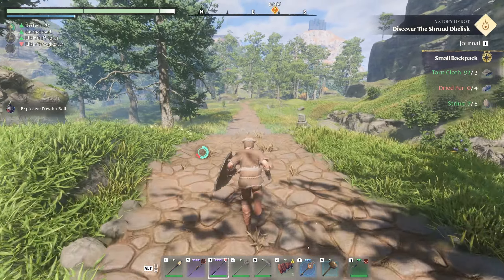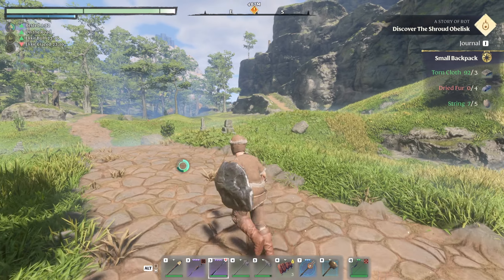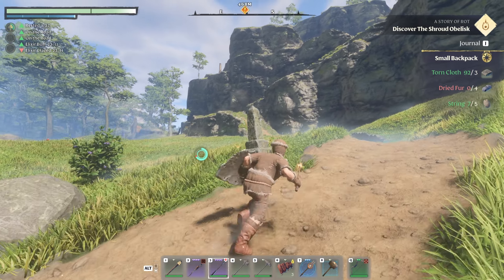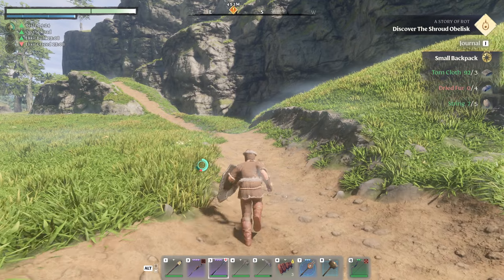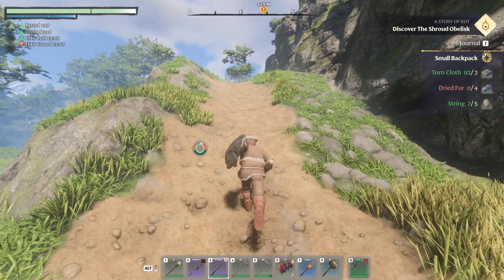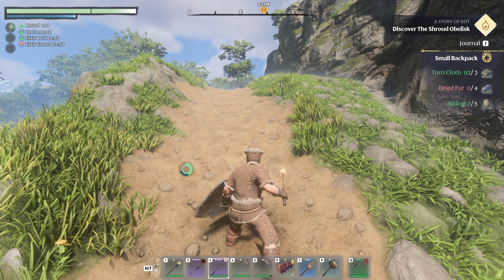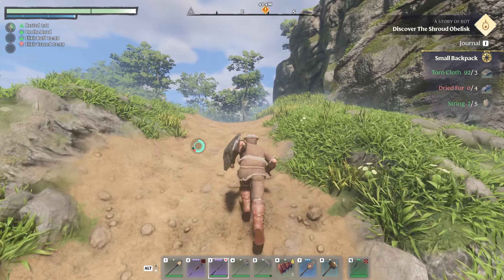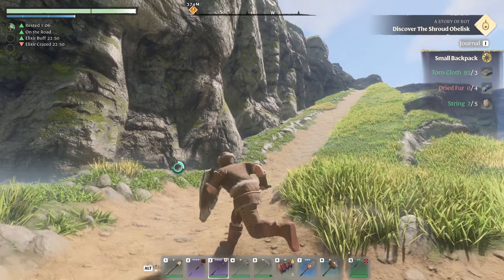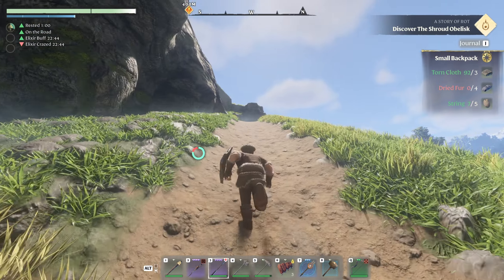And now we'll go this way. It's a beautiful day in the neighborhood. What is that up there — is that the obelisk? I think that might be in the right direction. Would be pretty cool if it was. So is this going to get us all the way up on top of this place? We'll find the obelisk first — that's what we want to do.